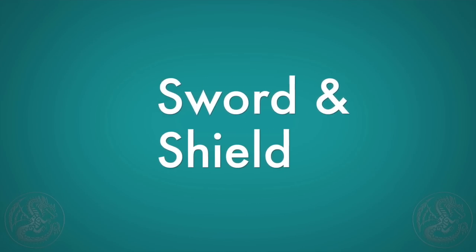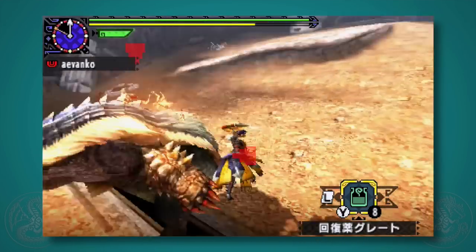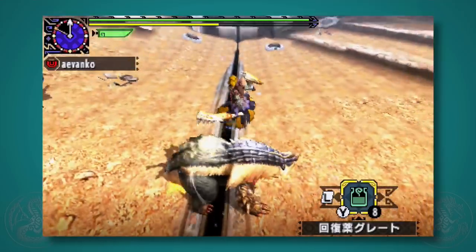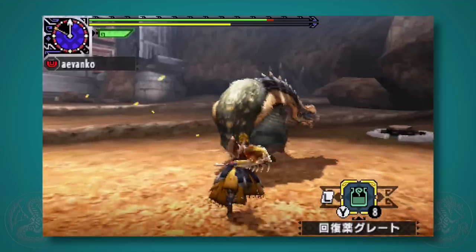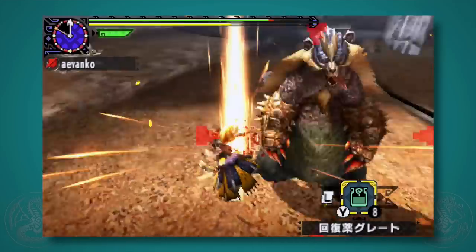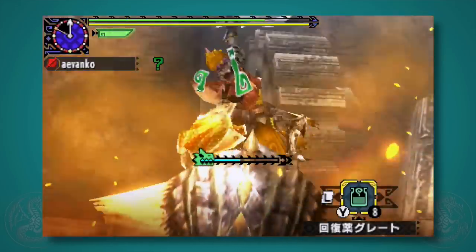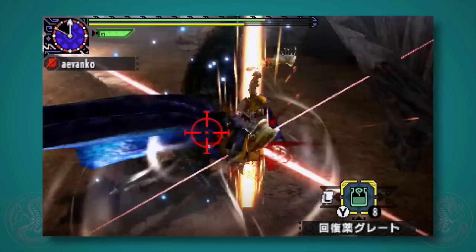The sword and shield is one of the more basic aerial styles in that the vault attack is an actual attack, so even if you miss with the follow-up, you're still doing damage. Because it's the sword and shield and this does take some time to do, you want to make sure that you land both hits. But if you do, you can get a decent amount of DPS and it makes the sword and shield just a little bit more versatile on aerial.